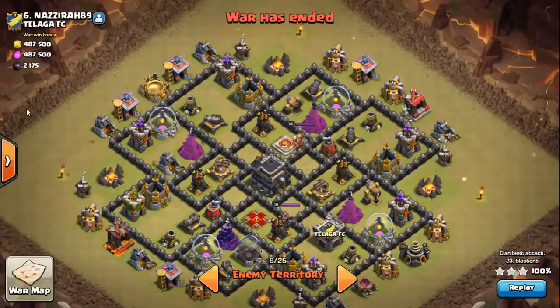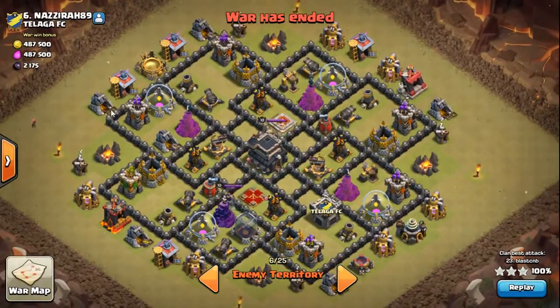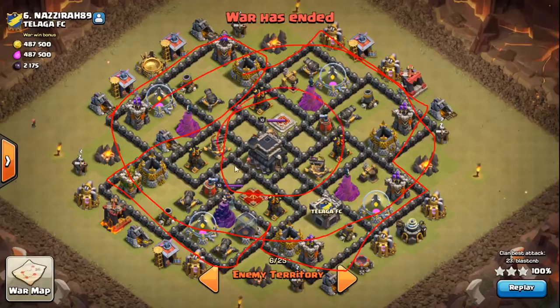Welcome back guys, we're back again with another Queen Pop LaLoon. This tag has been crushing it since the update. What we're looking at here is a pretty popular base - sometimes there's a couple of changed designs on it - but you're looking at that kind of iron cross, pound sign, whatever you want to call it. It's got usually a layer of defense on the outer and a big layer of defense in the middle.